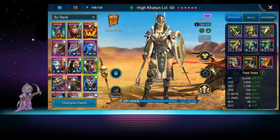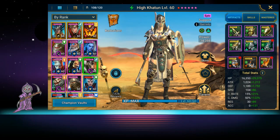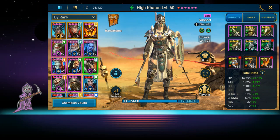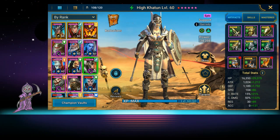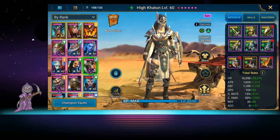This is Mobile Gamer Nerd and we're back with another champion spotlight for our free-to-play mystery shard only run. Today we're talking about Hi Katoon - I don't know if I said it right, but we're going with that. She is a barbarian that everybody gets in the game for playing. I think she's the first login hero for the month, so everyone gets her.